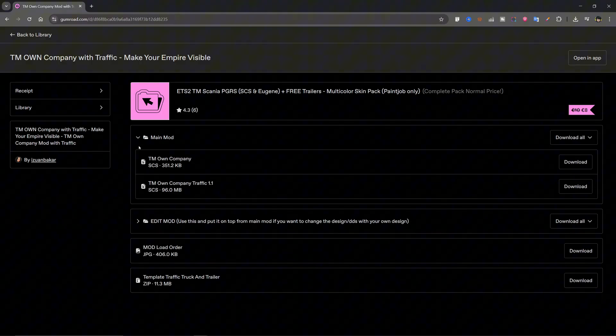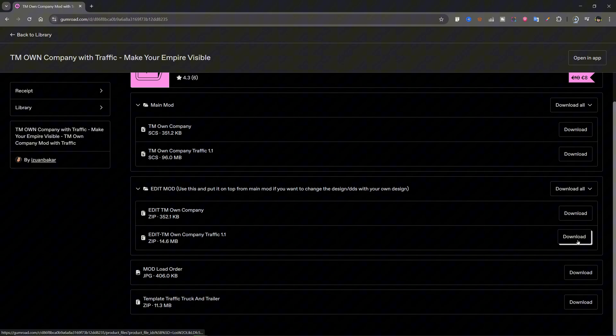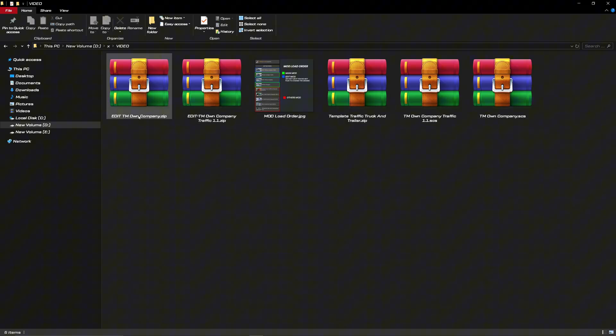Okay, let's proceed. Download all the files provided. You'll get tmowncompany traffic, tmowncompany, two edit zip files for replacing designs, truck and trailer templates, and a load order reference image. You'll notice some .scs files are locked. This is intentional to protect the main mod code, as people have broken it by editing it directly in the past. To customize the mod, you only need to edit the files inside the zip archives labeled edit.